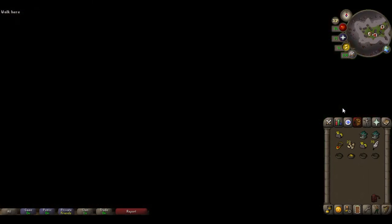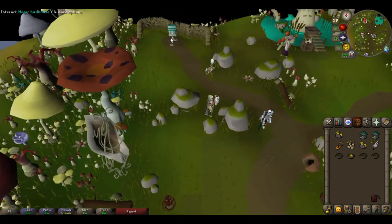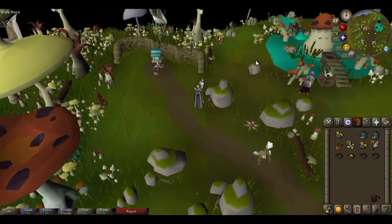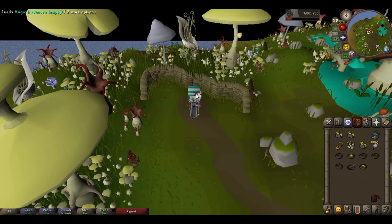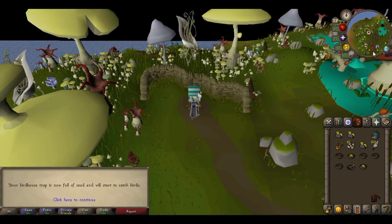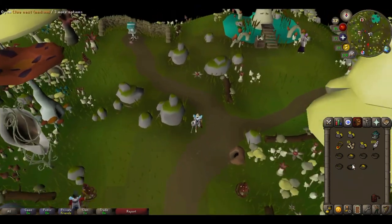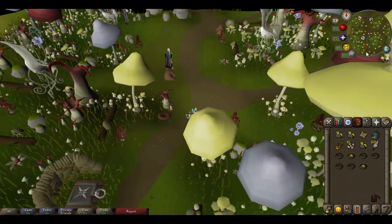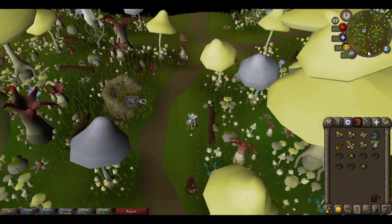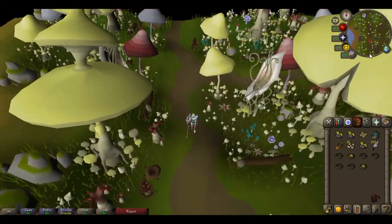Then we're gonna use the mushroom transportation system again and go to Mushroom Meadow. There's one birdhouse up here, so we empty this one, build our new one, and toss a new pile of seeds in. And here I can already see I got a medium clue, which is awesome — love clues, love clue hunting!